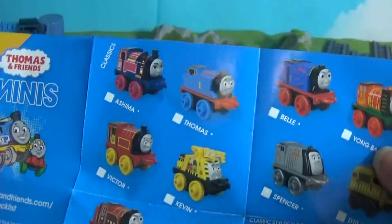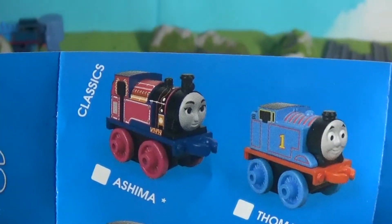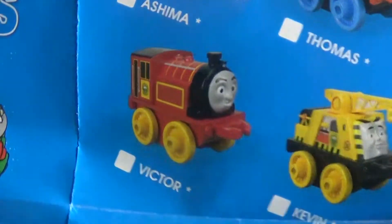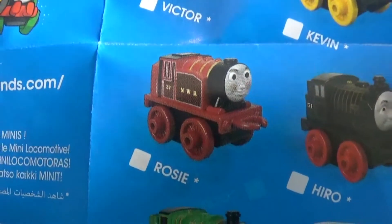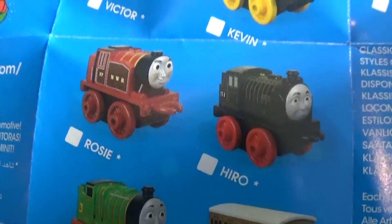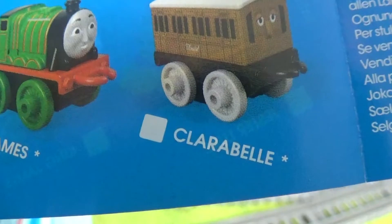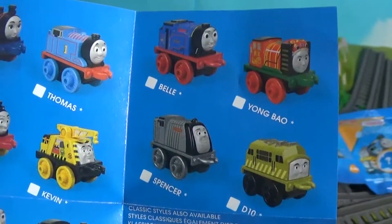Let's look at the classics first — oh, it seems we got some new ones. Yes, Ashima — she's new! Funny fact, I've got Minis Ashima already because there was a free pack and I actually found it while I was in the United States. So there's Ashima, Thomas, Victor, Kevin — I'm very excited for Kevin. There's Red Rosie — I hope she comes out in this wave. There's Hero, there's Henry. Oh, there's a goof — that's not James. There's Clarabelle, and they spelled it 'bell' but it's supposed to be with just one L and no E at the end.